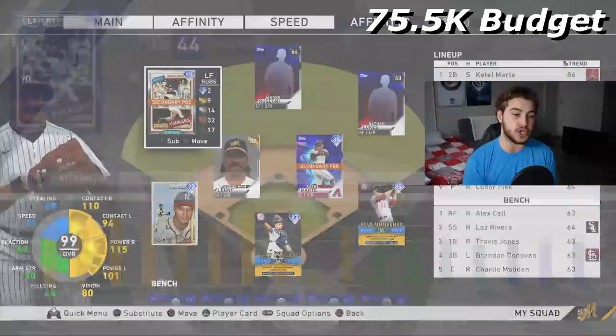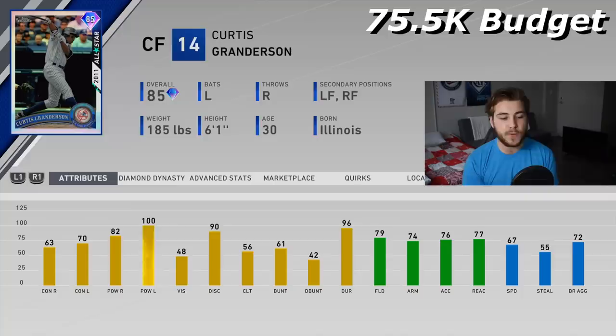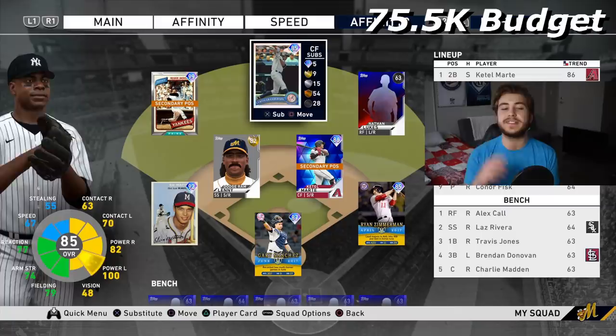Curtis Granderson was one of the first free players that came out and he's probably one of the best. 82 and 100 power, 48 vision, 67 speed, 79 fielding, 74 arm. All of these outfield guys are going to have at least mid-60s to 70s speed, which is pretty good range. None of them are platinum glovers by any means, but they are definitely still pretty good. Curtis Granderson has a phenomenal swing, mind you.